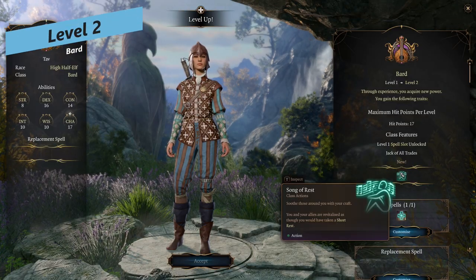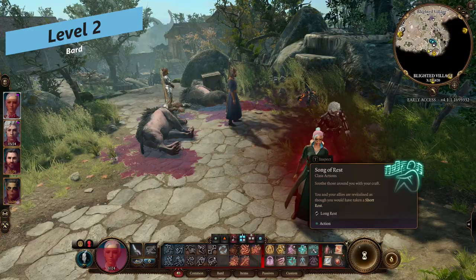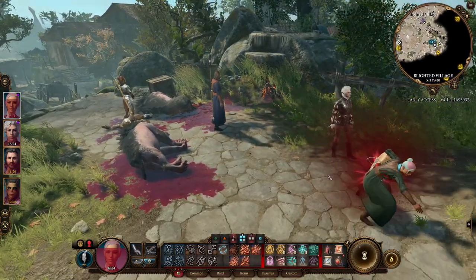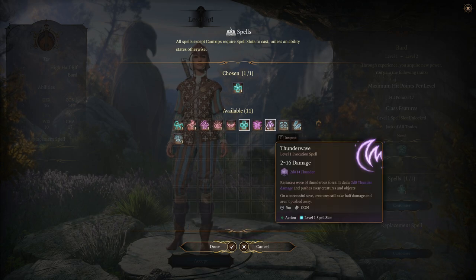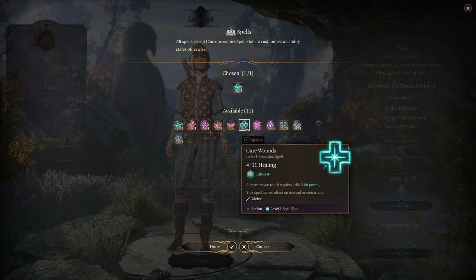When leveling up the Bard, at level 2 you get Song of Rest, which is essentially a free short rest. You can use this to sing songs to your allies and heal them as if you had short rested. You also get a couple of level 1 spells — I took Cure Wounds here, but you can really pick anything that appeals to you.